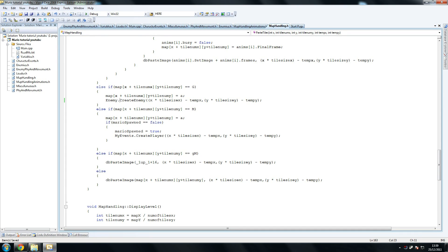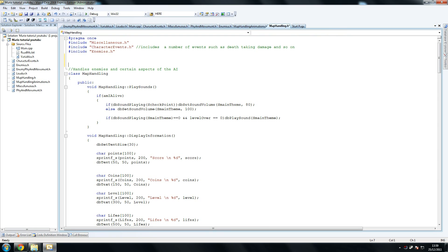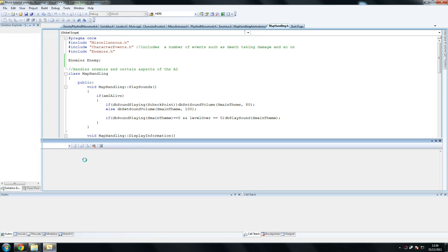We forgot to create the object at the mapHandling class, which is mapHandling.h. So we go up here and we're going to create the object here. We're going to call it 'enemies' — actually, just call it 'enemy'. That should be alright. If we do a quick run then we should have that fine — yep, that's good.